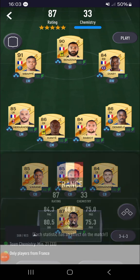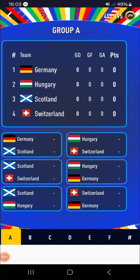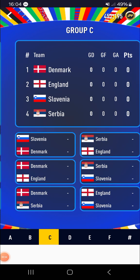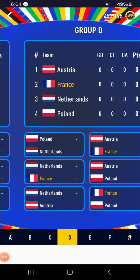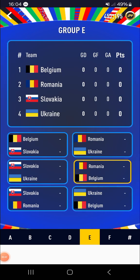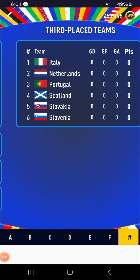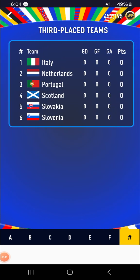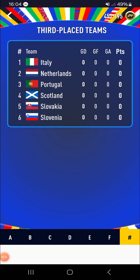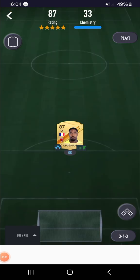We're going to get straight into it. Here are the groups: Group A is Germany, Hungary, Scotland, and Switzerland. Group B is Albania, Croatia, Italy, Spain. Group C is Denmark, England, Slovenia, and Serbia. Group D is Austria, France, Netherlands, and Poland. Group E is Belgium, Romania, Slovakia, and Ukraine. Group F is Czech Republic, Georgia, Portugal, and Turkey. Our third-place teams will go through based on goal difference and points — the first four will advance, fifth and sixth go out.